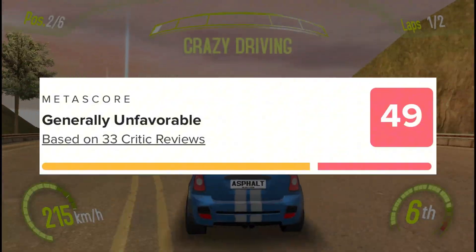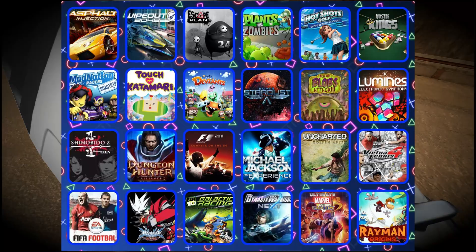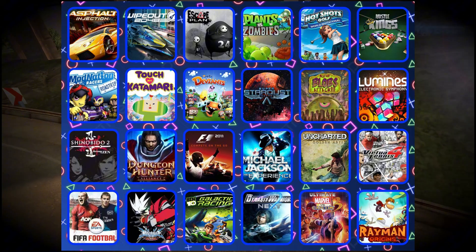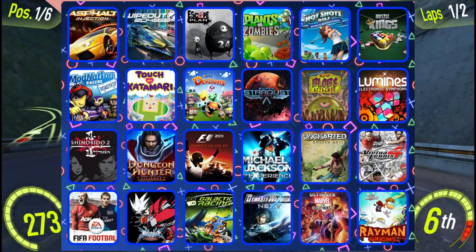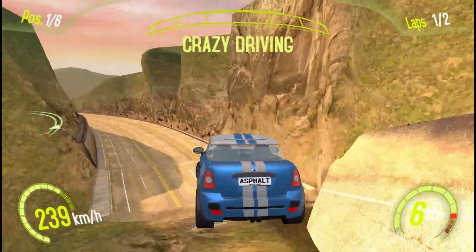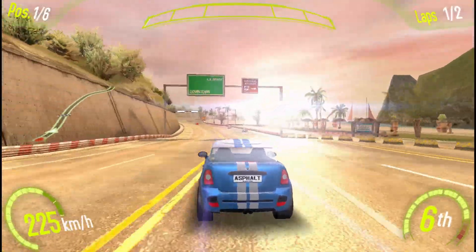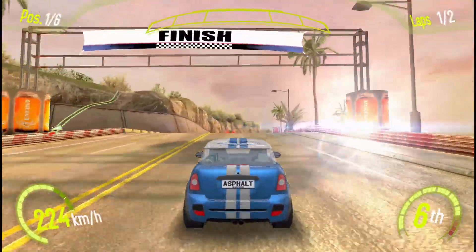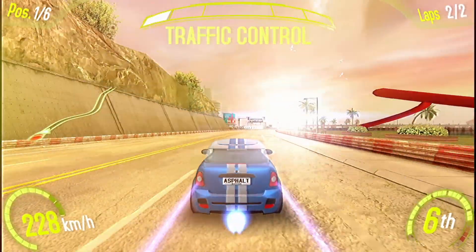Asphalt Injection was a launch title for the PlayStation Vita alongside games like Uncharted Golden Abyss, Army Corps of Hell, Ultimate Marvel vs. Capcom 3, Hustle Kings, Unit 13, Wipeout 2048, Escape Plan, and Little Deviants — so you can't really blame anyone for not purchasing it at launch. It didn't sell well, but I think it's an underrated Vita racing game, and on Vita 3K it looks amazing.